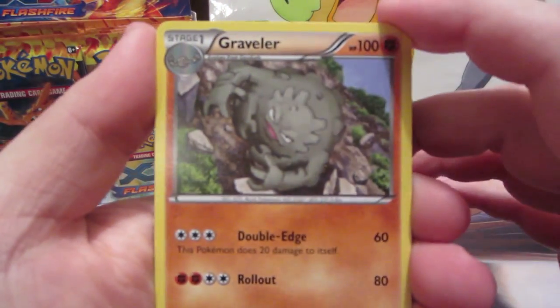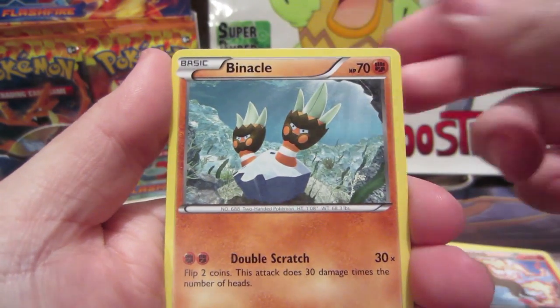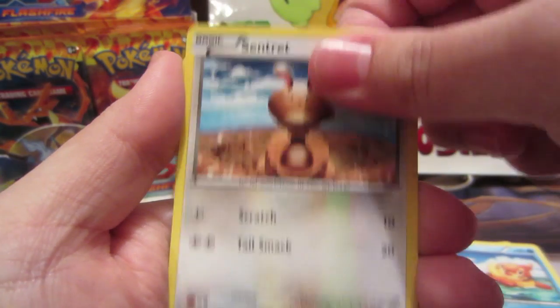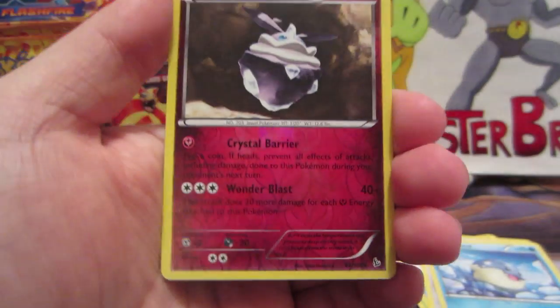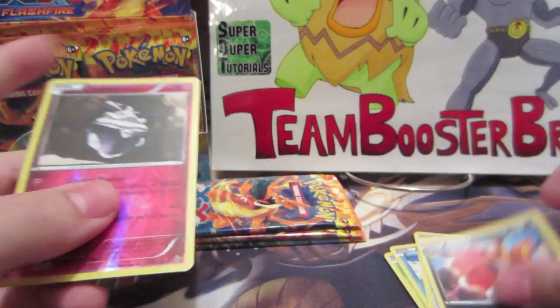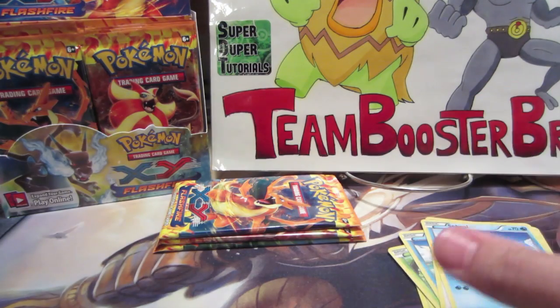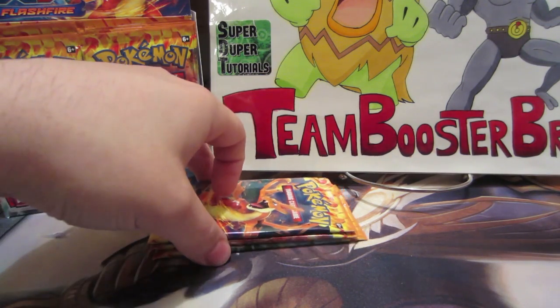Starting off with Graveler, Miltank, Rapidash, Binacle, Pineco, Buizel, Corphish, Spheal, Carbink reverse — that's another reverse hollow — and a Scrafty rare. Really cool looking. I don't know if I like this set enough to collect the reverses — you never know. Three packs left.